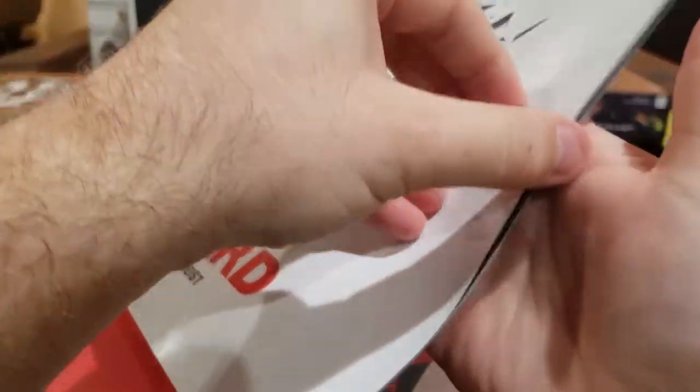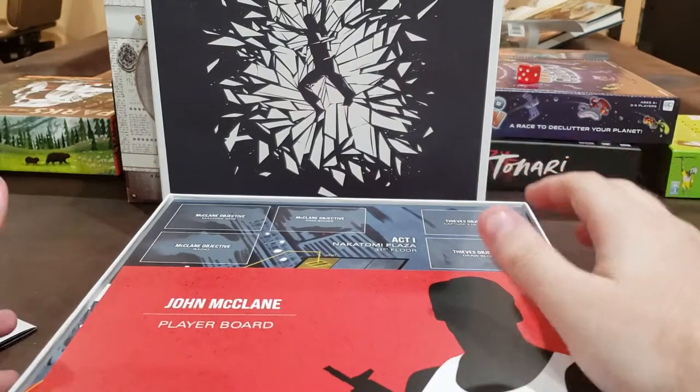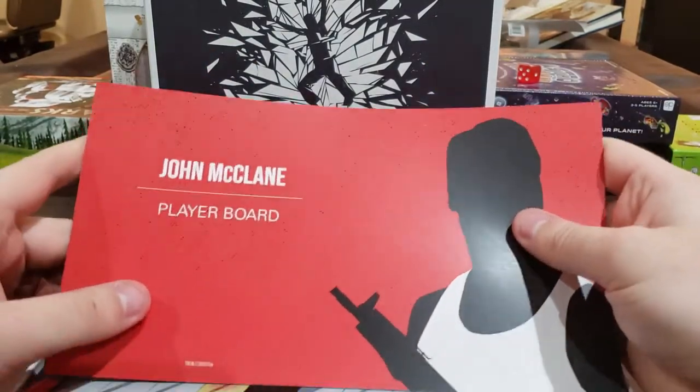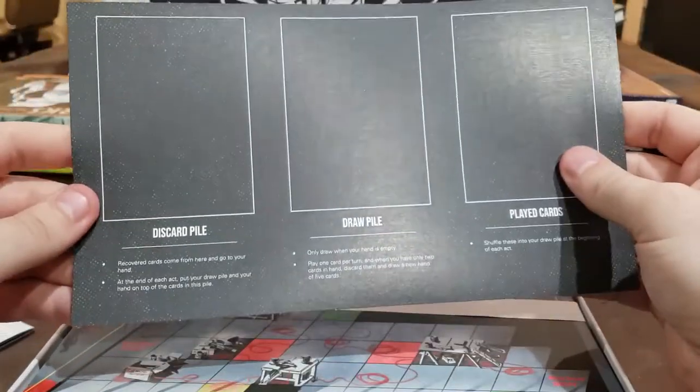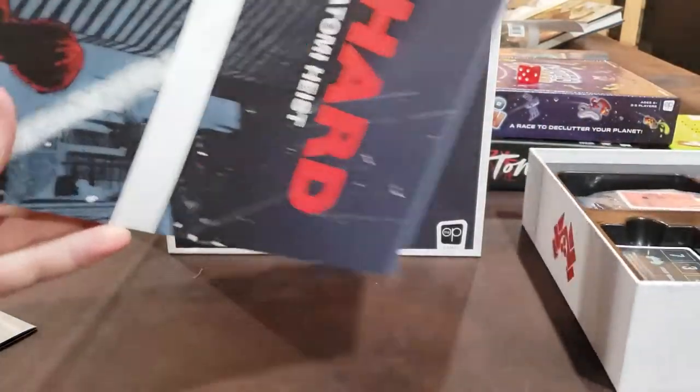It is big and relatively thick for an instruction booklet. A lot of different stuff you can do — a lot of actions, a lot of different ways to play it. Because functionally you can play it as just a 1v1, just Bruce Willis versus Severus Snape. And otherwise you can add in his friends. So we've got a player board here with your different piles. And then the board itself. The board is really cool — I love the art, it's very comic book-y. Like, is there a Die Hard comic? I don't know, but if there is, it probably looks like this.